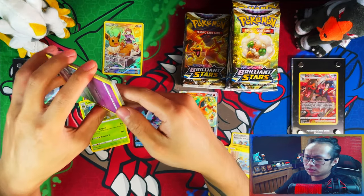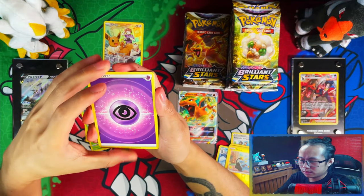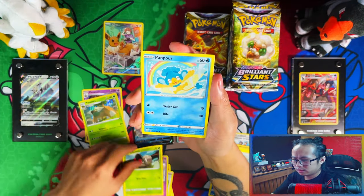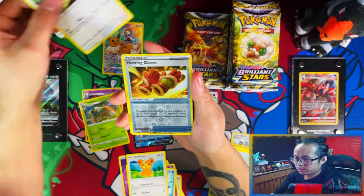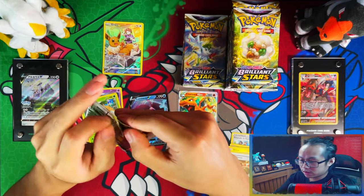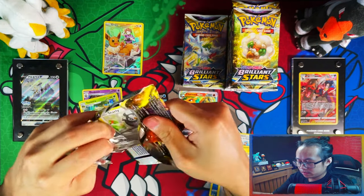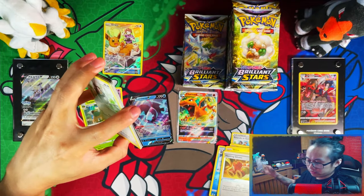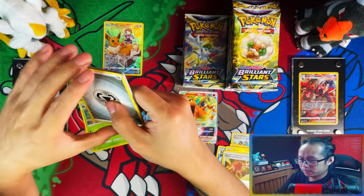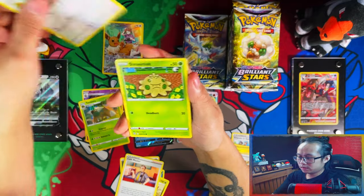I'm going to collect all trainer galleries and V-stars to be released from now until the end of Sword and Shield. I think we're on gen 8 now, and next gen is Scarlet and Violet. Depending on what they do with Scarlet and Violet — we don't know yet what they're going to be doing with the cards in that era. If it continues with trainer galleries and V-stars, I'll keep adding to that binder, but if they change it out, I'd love a master set of trainer galleries and V-stars from Sword and Shield.